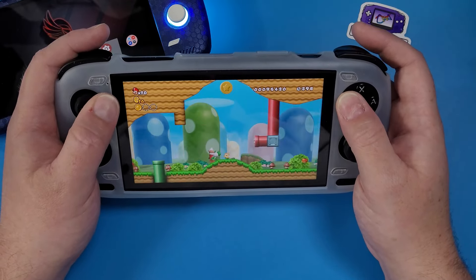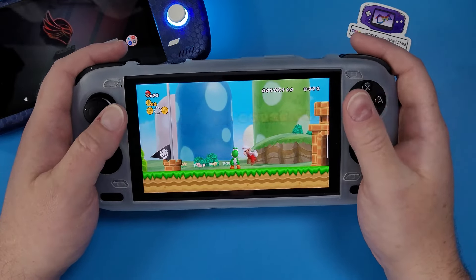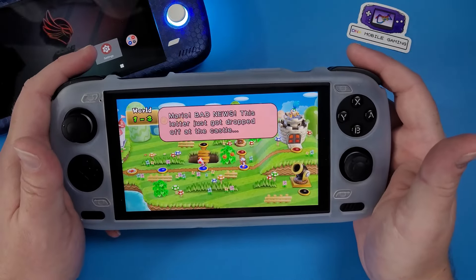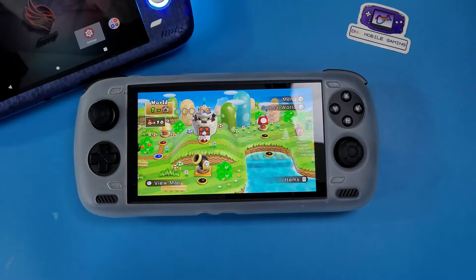The Odin 2 base model really impresses me. At $299 plus tax and shipping depending on where you live, you can get this device and play Wii, Nintendo 3DS, PlayStation 2, and quite a few Nintendo Switch games — with a nice controller, ergonomic design, nice buttons, and just a really slick God device. Just get the base model, grab a 256GB micro SD card, slap all your games on there, keep your internal storage for emulators and apps, and enjoy gaming on the go. All of these games you saw me play are right off the micro SD card.